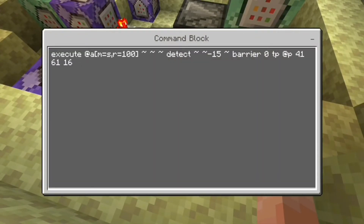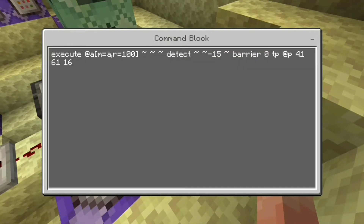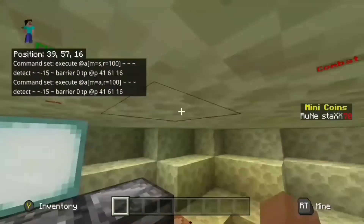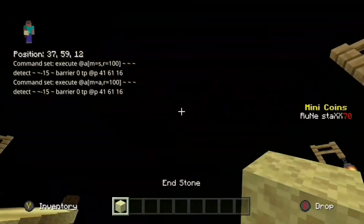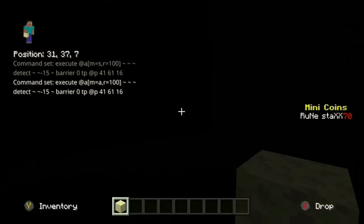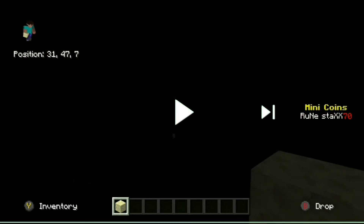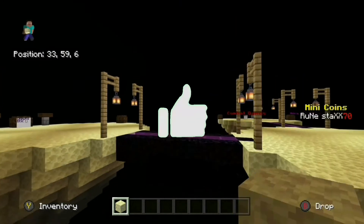All it means is execute at all, mode equals survival, radius equals 100. Those squiggly lines mean where you are, and the minus in the middle one means below you. So if it detects — for me it's 15 blocks — if it detects a barrier block, you can change it to air for anti-fly. If it detects that, it will teleport you back up. And that's the whole command.